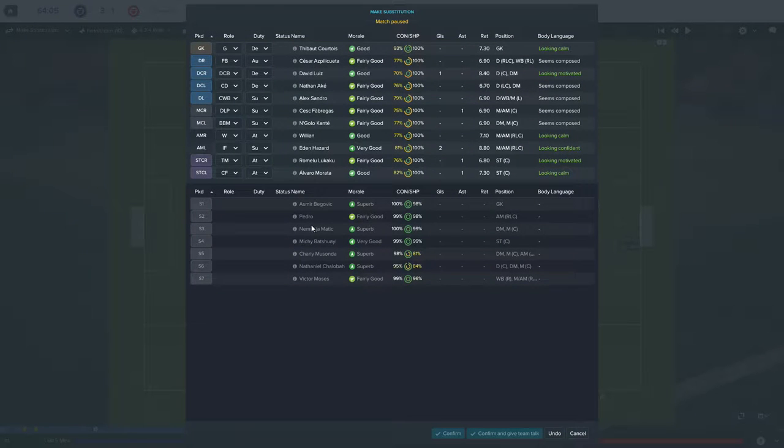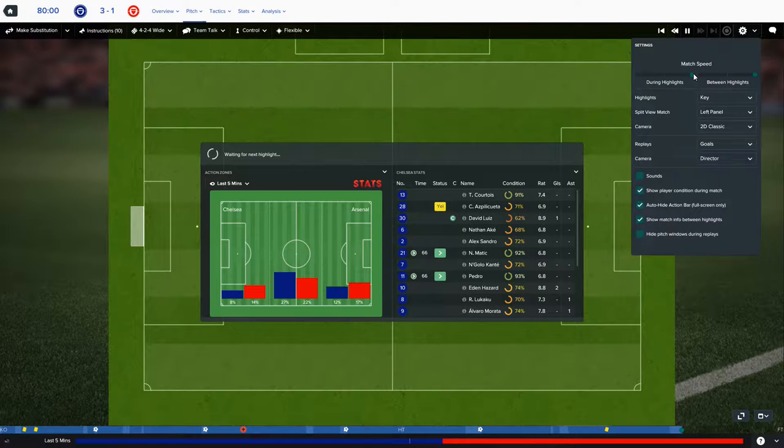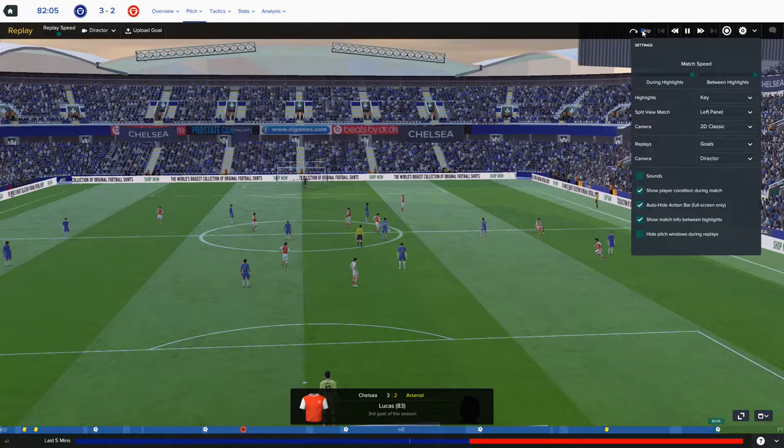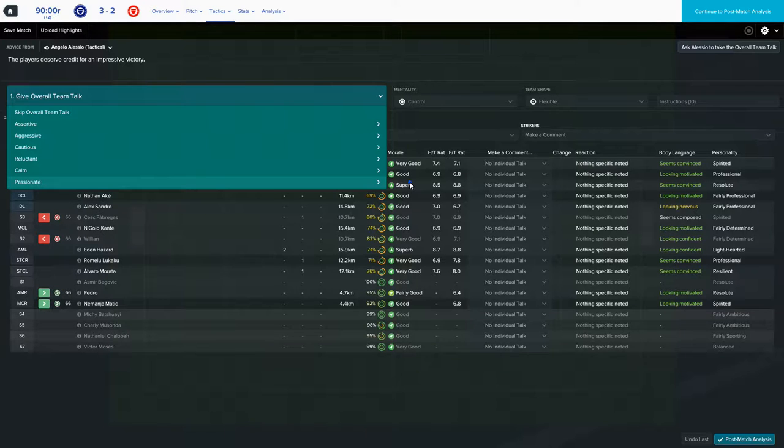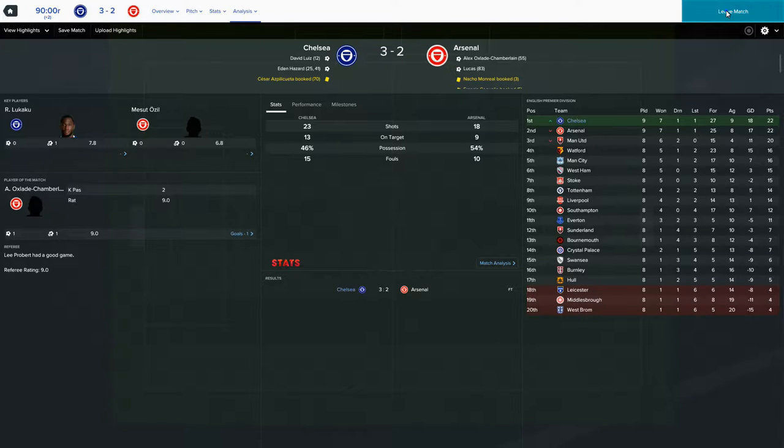We're going to make a substitution or two to secure the game. I'm going to take Willian off for Pedro and potentially bring on Nemanja Matic. The game glitched out but Arsenal got a second goal there, and the game ended in the 90th minute. After that victory we move on - the next match is going to be against Tottenham Hotspur.